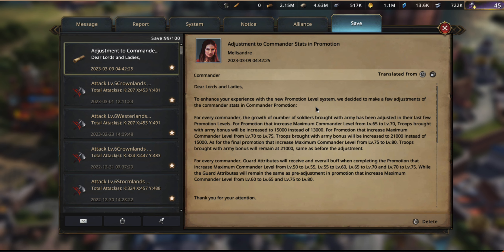This is very much in line with the changes recently made to Weirwood. When your commander is level 60, they have a base of 1,100 troops. When you level up to 65, you get 1,500 troops. When you get to 70, it should be 2,100 instead of 1,500 — and then it stays at 2,100. So it's giving more troops earlier on rather than only at the last couple of levels.